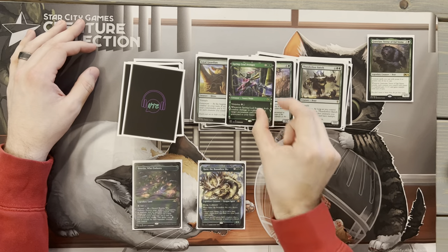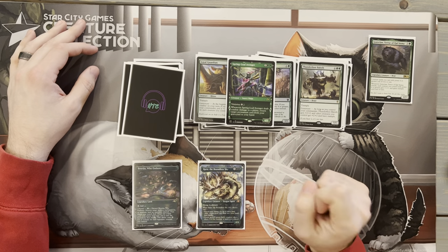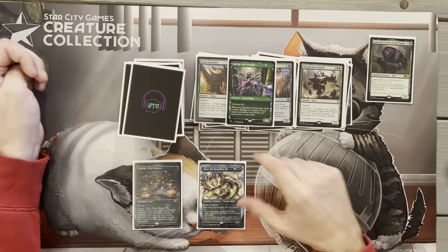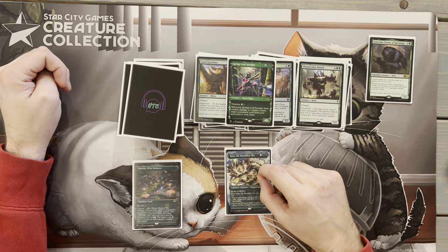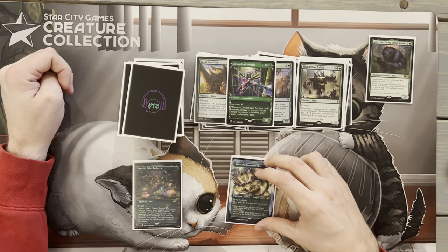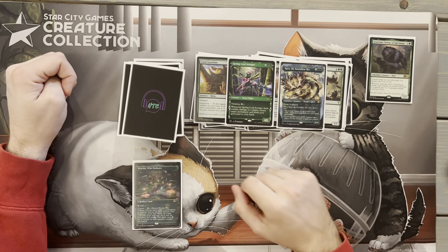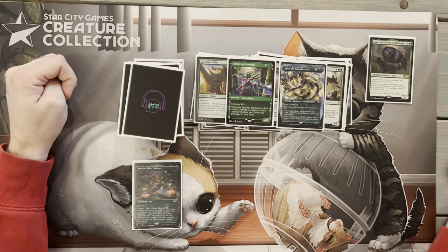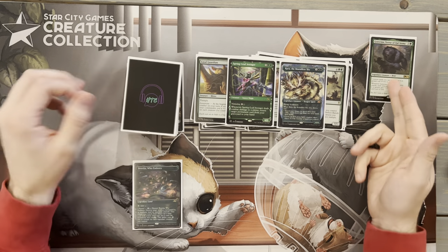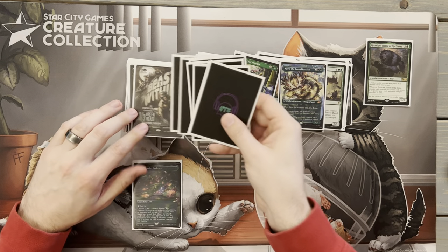The two new Kamigawa creatures we're trying out: first, Satoru Umezawa. He has Ninjutsu, and that Ninjutsu cost gets cut down with Goreclaw, so it's actually only Ninjutsu for two, or we can hard cast it for three. Whenever it deals combat damage to a player, return a target permanent card from your graveyard to your hand. There are a lot of great creatures we have that, once they die, this can get back — artifacts, enchantments, all kinds of things. The second new Kamigawa creature is Kairi, the Swirling Sky — flying deathtouch, and when it dies, we either put three land cards into hand or get an X/X Spirit token where X is the number of lands we control, which is going to be big enough to start attacking and benefit from Goreclaw.